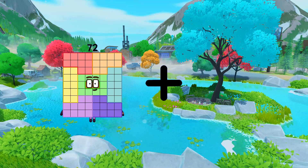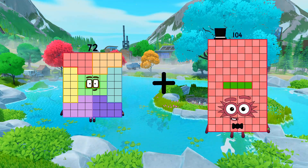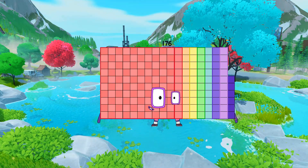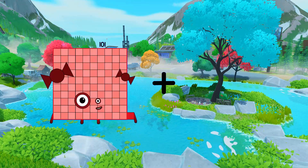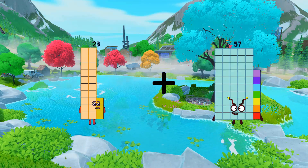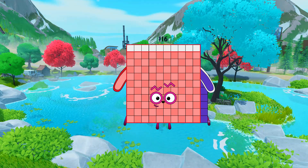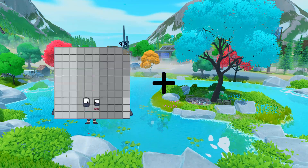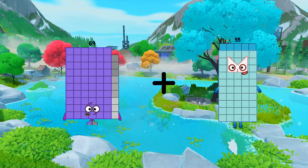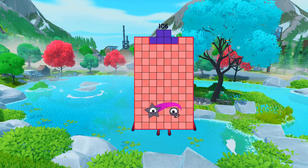72 plus 104 equals 176. 23 plus 93 equals 116. 23 plus 69 plus 37 equals 106.